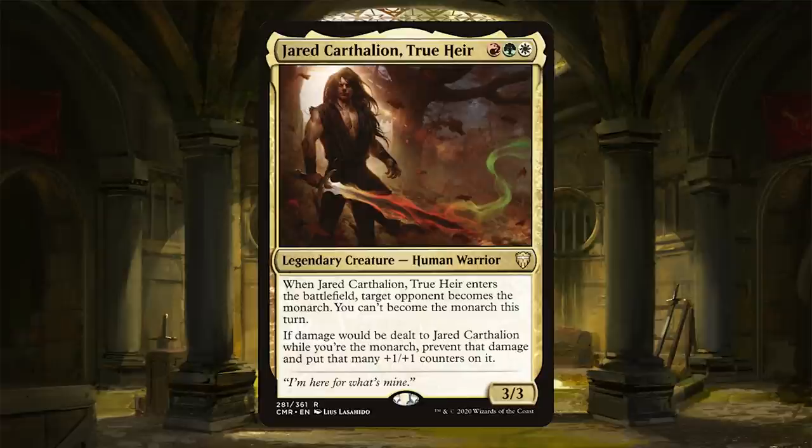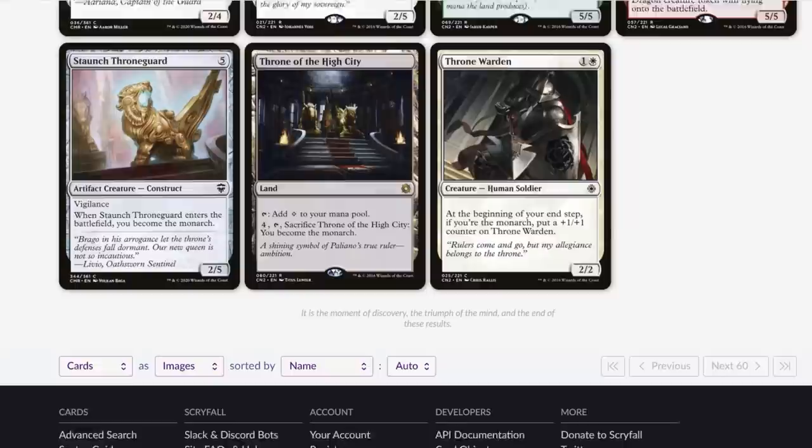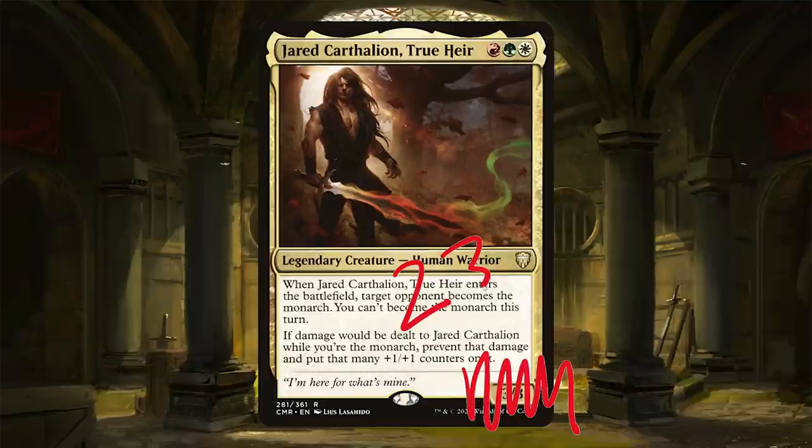Jared is red, green, white, 4/3 legendary human warrior. When Jared enters the battlefield, target opponent becomes the monarch. You can't become the monarch this turn. If damage would be dealt to Jared while you're the monarch, prevent that damage and put that many +1/+1 counters on it. The monarch is awesome, but it's a pretty big downside that it makes us work to get it back on another turn. I love the idea that if damage is dealt to Jared, he gets huge. And that's the whole point of this deck — we want to make sure that Jared is huge and buff, that we regain the monarch, and that we trample our opponents.